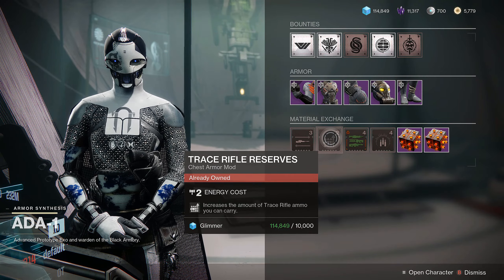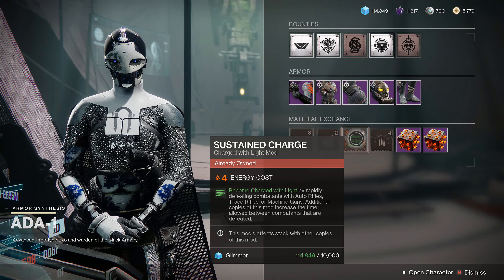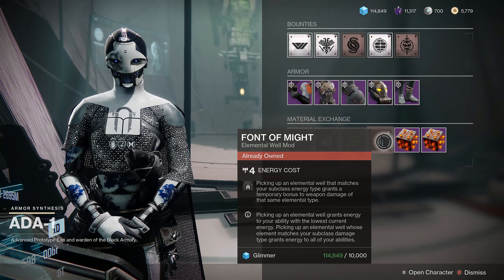Trace Rifle Reserves — if you watch my hunter build, you really want to grab that. Sustained Charge is pretty good as well, might as well grab it while you're here. Font of Might is what you really need — it is phenomenal for all builds, especially my hunter build, and it is on there. I will link it in the description.